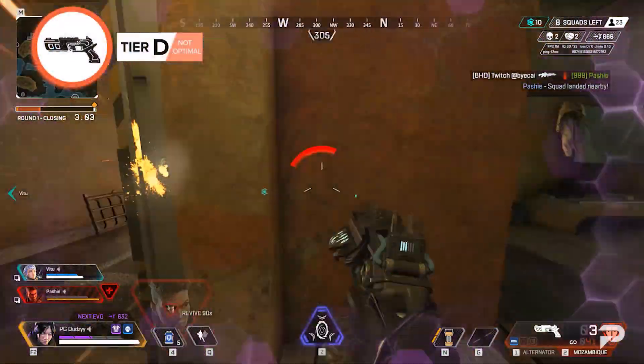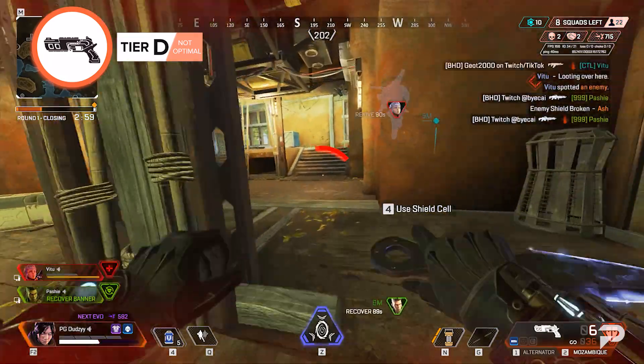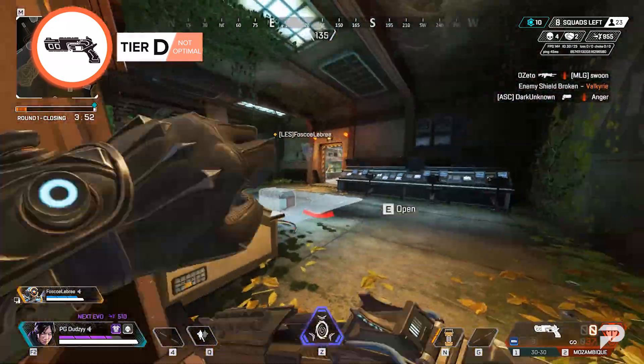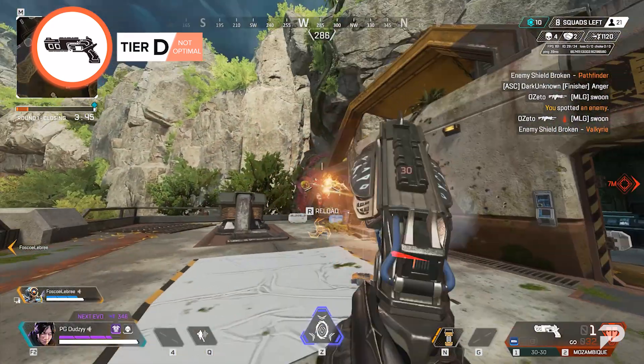Mozambique. The Mozambique has improved over the seasons, but it's still just not worth picking up. It's not accurate enough to be a good pistol, and it doesn't have enough spread to be a good shotgun. However, with the Hammer Point attachment, the Mozambique is easily a B-tier weapon, but this hop-up can be hard to find.